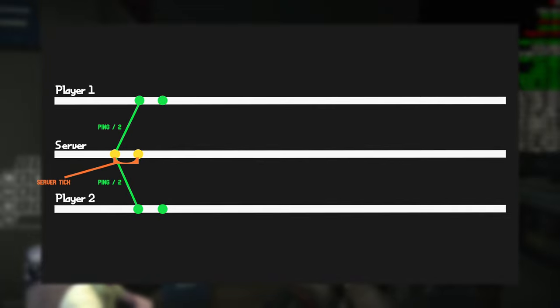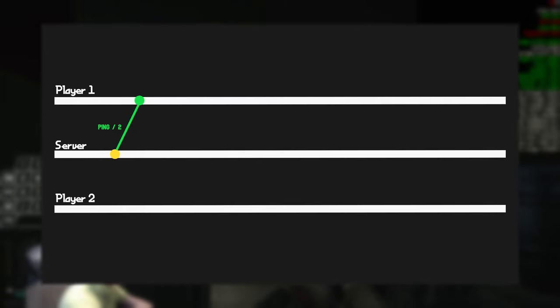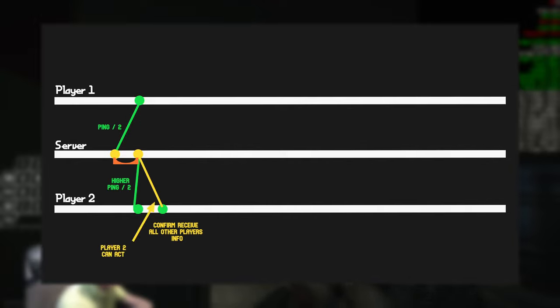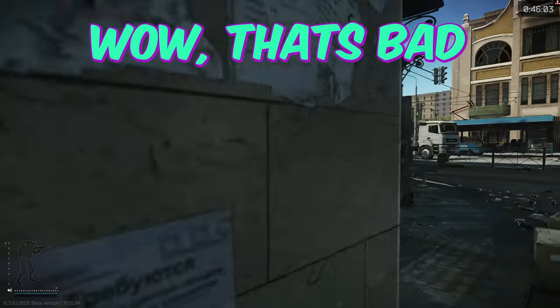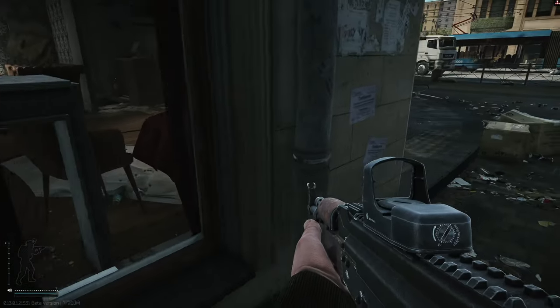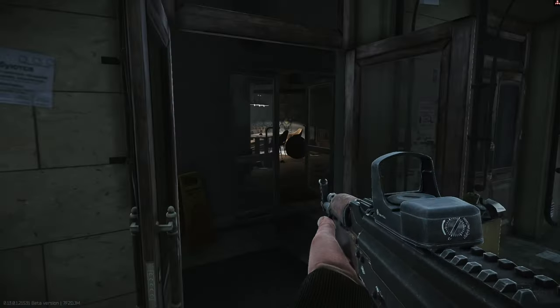the server always lags behind the clients. Your client, along with everyone else's, is sending actions to the server as you do them. The server then processes all those actions and sends back the current state to each of the clients. The client can't wait until confirmations that all other clients have applied any changes. If they did wait for all actions to be processed before letting you proceed, there would be a lot of latency or stutters whenever you pressed a key. However, there is some synchronization and sometimes it sends you back in time to what it understands to be the most up-to-date current state.